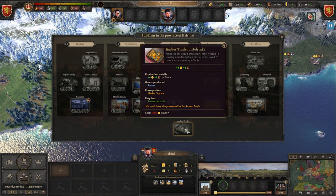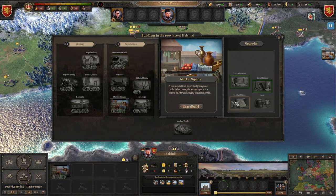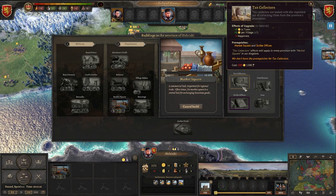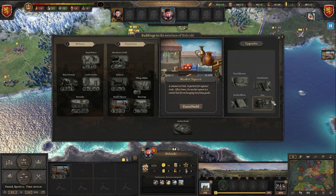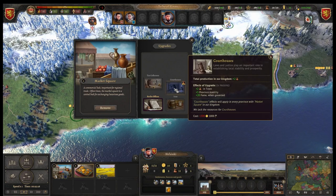I want to point out you see a prerequisite — market square. So before I can do this, I have to build a market square in Helsinki. This market square can be upgraded with a scribe office, which will give extra coin and also plus one book production. There's also a tax collector — if we collect taxes we get more money, but we will also decrease happiness. We'll also get a courthouse — plus two commerce, plus three province stability, and fame. With an inn we get commerce, villagers, and happiness.